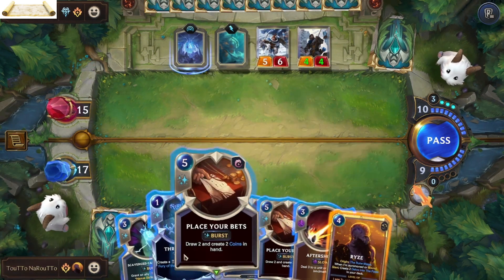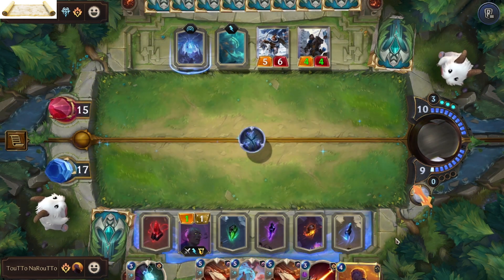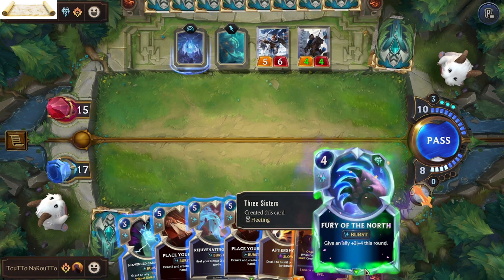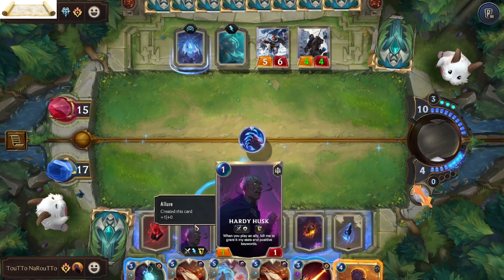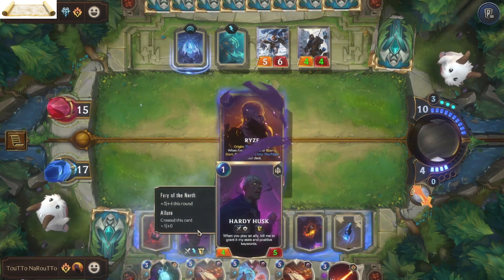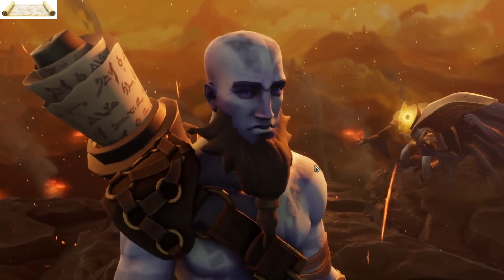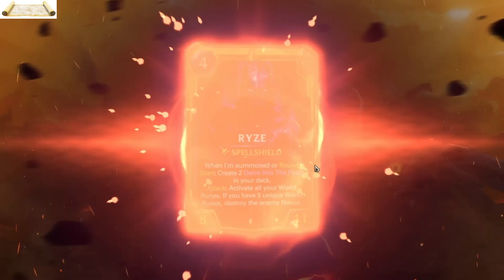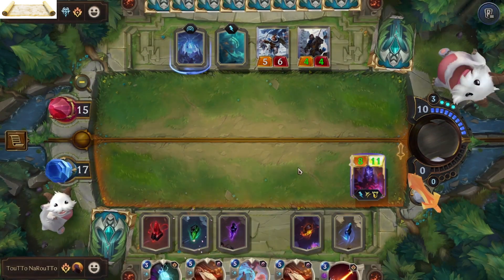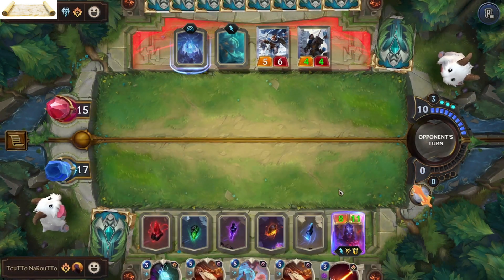Finally! Okay, I am going to start by using Fury of the North, give it to the Husk, and summon Rise. Very strange fight.